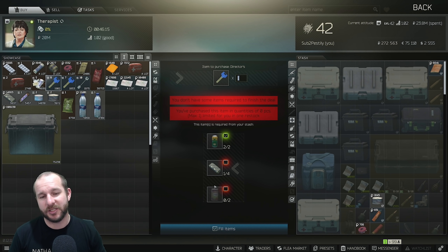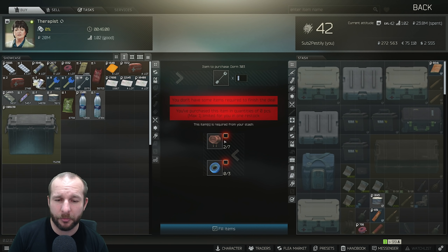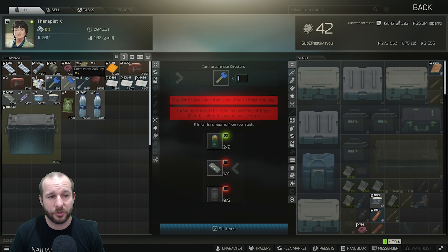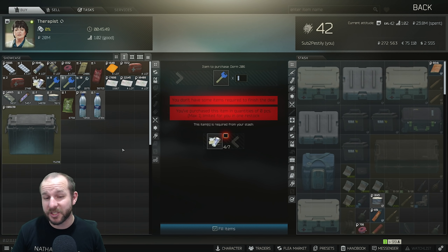There's a food supply section of Goshen now where I can literally fill up like an attack backpack of 35 different food items in one run — it's that easy — as long as you can get there early enough. The other item that's been added is the Dorm 303 Key, which costs 7 T-plugs and 3 blue tape. My advice: search filing cabinets and jackets while you're leveling up. You'll find the blue tape, the T-plugs, and you might find your 303 Tarkov Director and the 206 Key in the process.